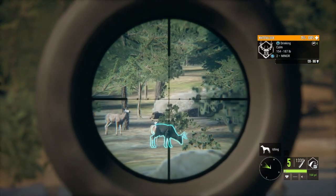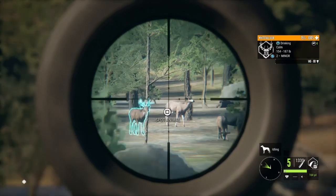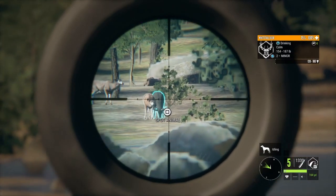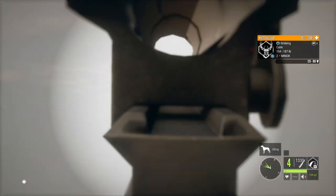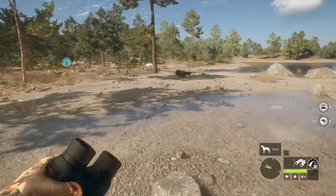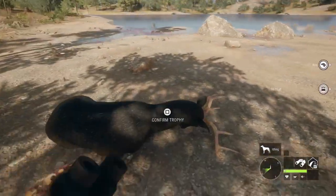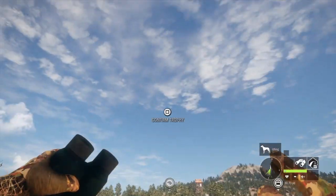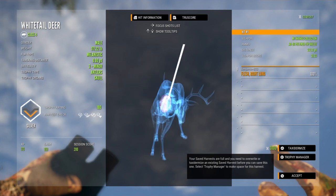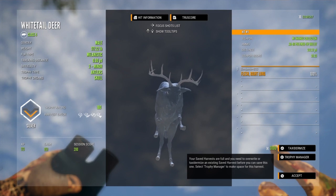Somehow I didn't realize there was a melanistic whitetail right there. Yeah, it is a buck, and it is silver. He's going to score around 180 because they're scoring the top estimate. We will throw a shot into him — it should have been good, and it was. Alright, this right here is the little melanistic. He is just a silver, but it is a melanistic whitetail, and they are very rare. So I will take it and not complain whatsoever.